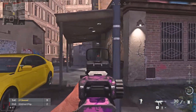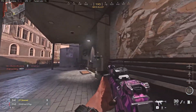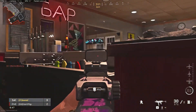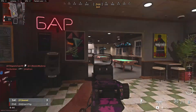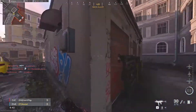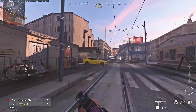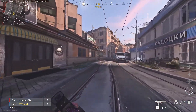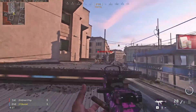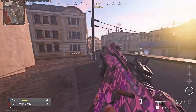This guy's inside of this house. I hear him — well, I heard him shoot very loudly. I'll pick the door. Where is he? Is he on top? I feel like he's on top, isn't he? I just don't see him. Yeah, he is on top. Got him. Get out of here. Camper.